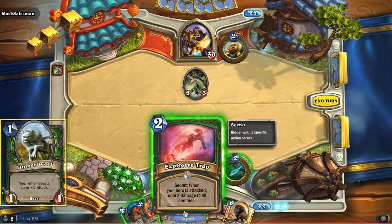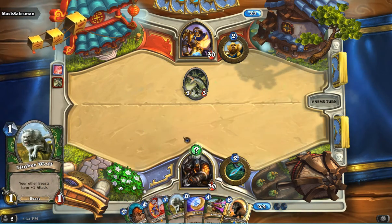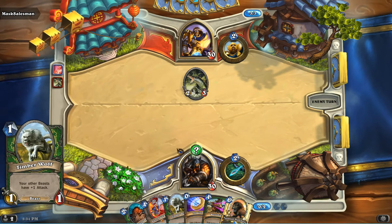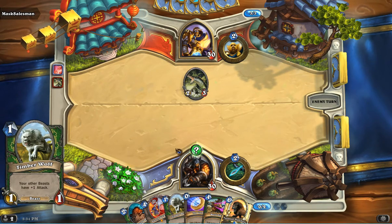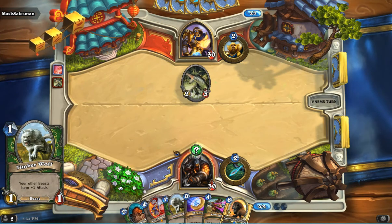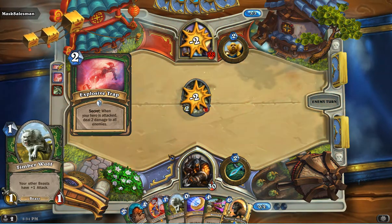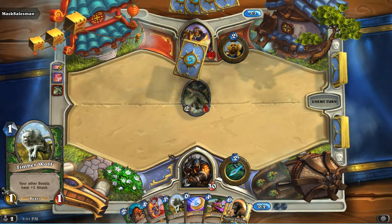After that, we've got Timberwolf, which starts to showcase what this deck is all about — Rush. Trying to get the opponent down, having just enough control to keep the board at an agreeable level, but otherwise you're going to beat them down. This card is certainly a staple part of that, and you're definitely going to want to have a pair of them.